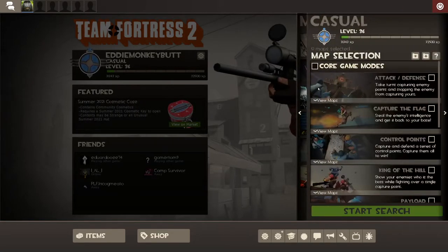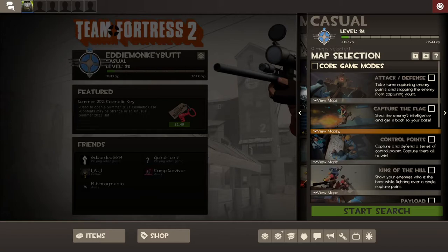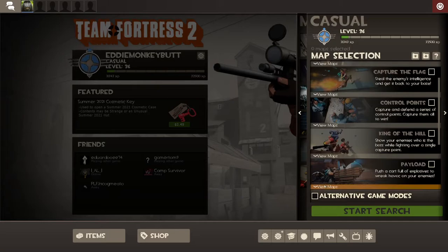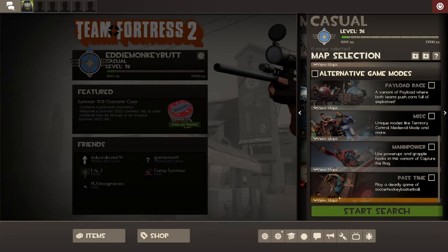For Casual: the Casual option will always have the core game modes up. Capture the Flag — Two Fort — unless you want to spend 8 hours just trying to get a win on it, I don't recommend playing it. Going down there's Payload, King of the Hill, Control Points, CTF, Attack/Defense. Shortened: AD, CTF, CP, KOTH, and just Payload. Then there's also payload race, and Miscellaneous which has random stuff — Mannpower with grapple hooks and Passtime.